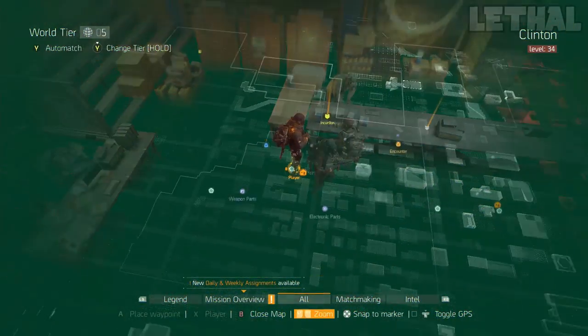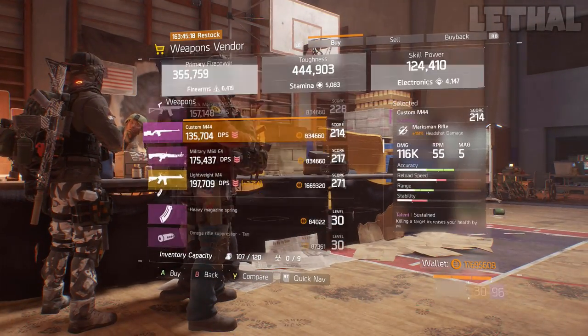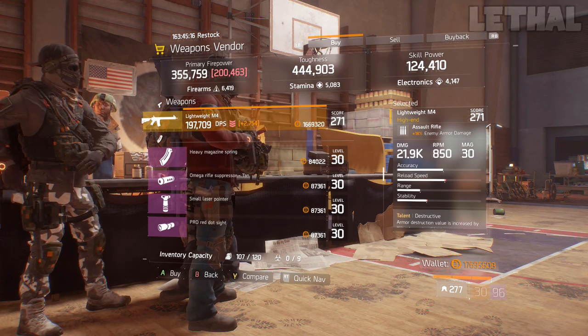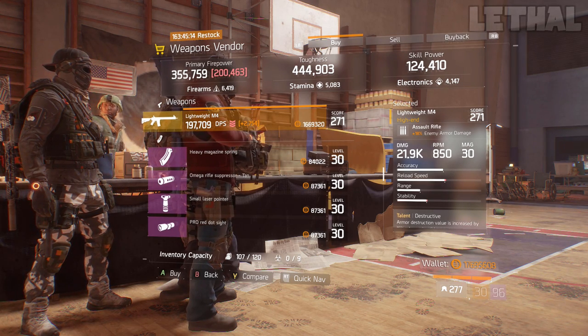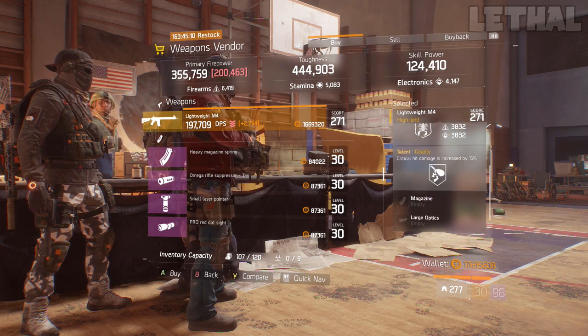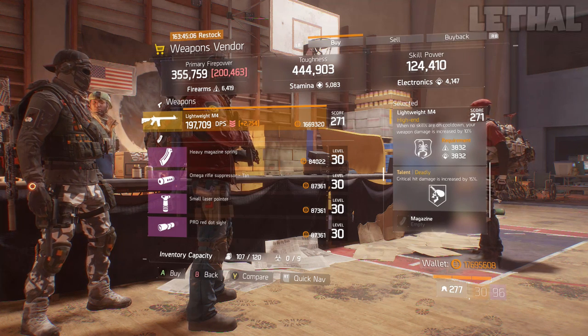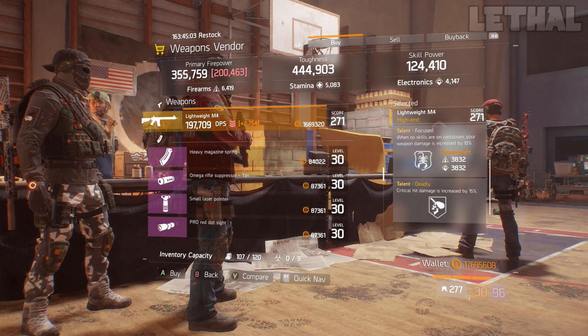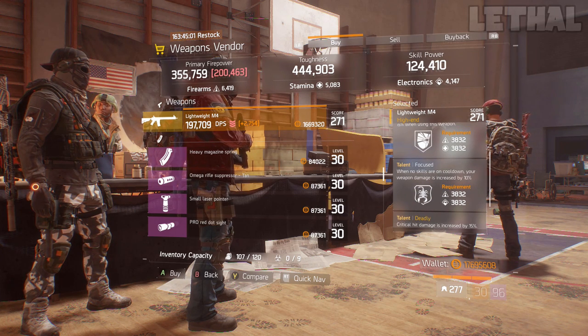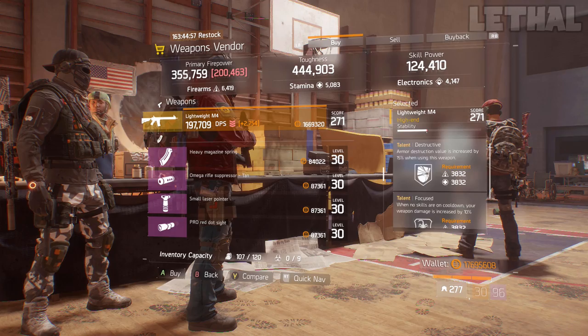If you guys are looking for a decent Lightweight M4, you guys want to stop by the Wolf's Dianne Avenger. This one's actually pretty good — what it comes with is 18% enemy armor damage, 21.9k base damage, and for the talents it does have Destructive, Focused, and Deadly. In my mind, this is more of a PvE Lightweight M4 for the underground, resistance, anything like that. I will get rid of Focused, go for something like Responsive or Ferocious, and this weapon will be pretty nice.